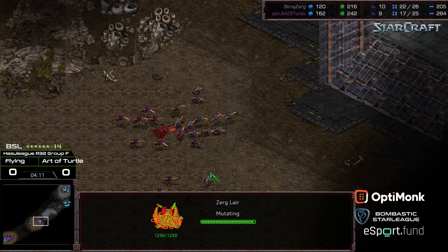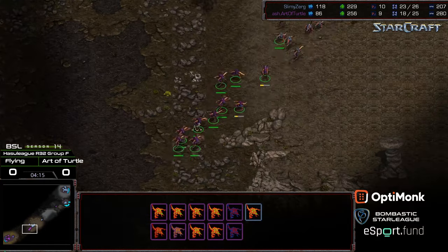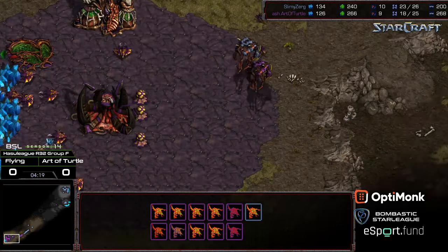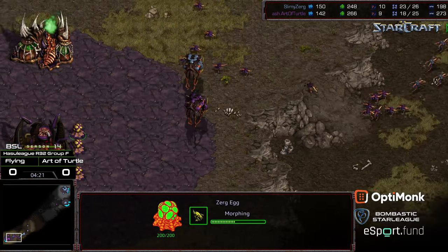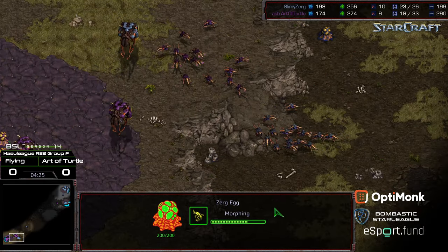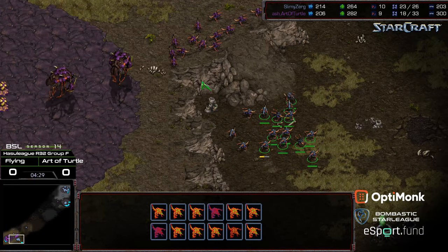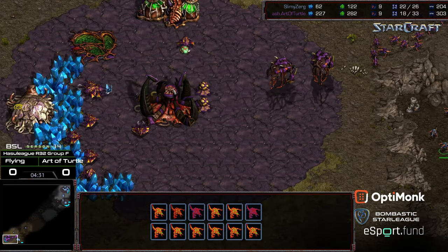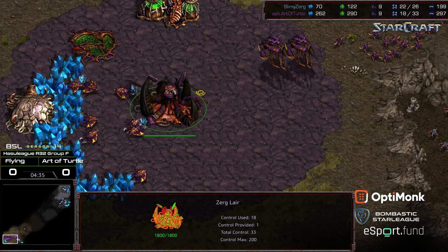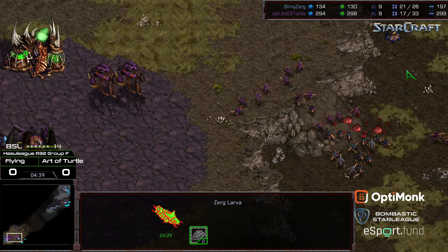Engaging on the high ground — that was a nice little turnaround attack as those Zerglings were getting spread out for Art of Turtle to thin the herd. So now he needs to hold this ramp and wait for Mutalisks. He's producing additional Zerglings, flooding back into his base. Flying is looking to engage, holding on the south of the ramp. But these Zerglings need to be careful because there's even one Mutalisk in the air now. Looks like there's only going to be one Larva, unfortunately, for Art of Turtle.